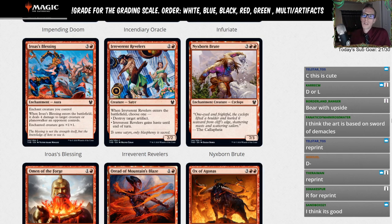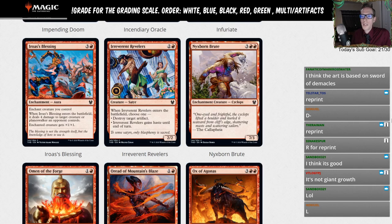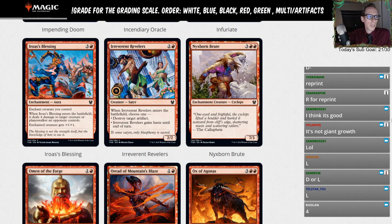Iroa's Blessing — three and a red, enchant creature you control. When it enters the battlefield, it deals four damage to target creature or planeswalker an opponent controls, and the enchanted creature gets plus-one plus-one permanently. You can basically think of this as a removal spell — kind of like Lava Coil but four damage. It's like Slaying Fire but doesn't deal damage to players, and it costs three mana. You also have to have a creature in play and target it, and they can't kill your creature before this resolves. Going with an L — I don't think we're really playing Iroa's Blessing.